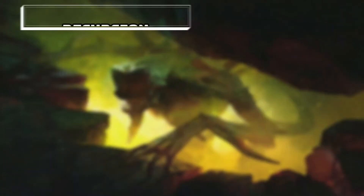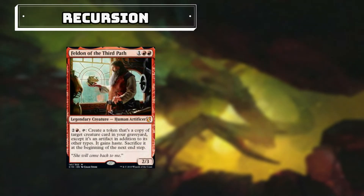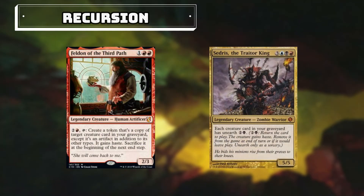Our next section we are calling Recursion. Our two superstars for this section are Felden of the Third Path and Cedrus, the Traitor King. Normally they would allow us to recur creatures from our graveyard, and then sacrifice those creatures at the beginning of the next end step. But luckily with Obeka, we can end the turn, thus allowing us to keep those creatures we get back.